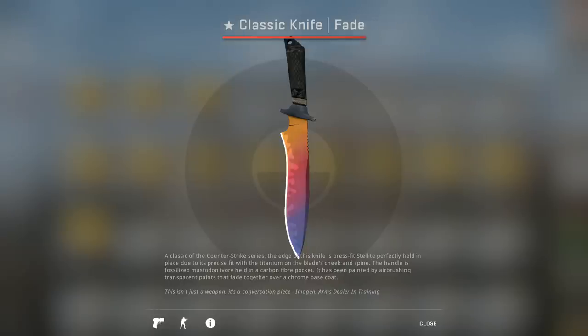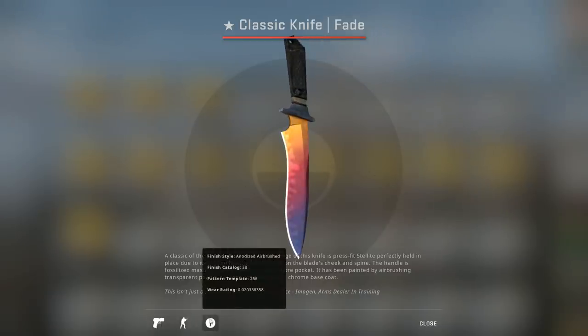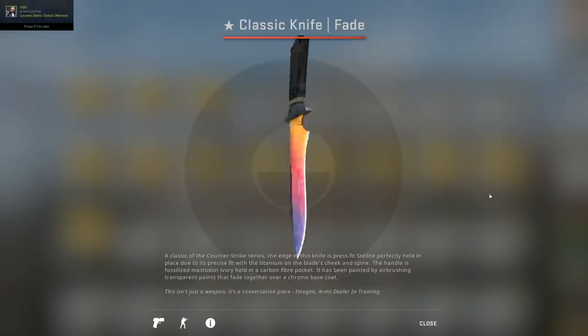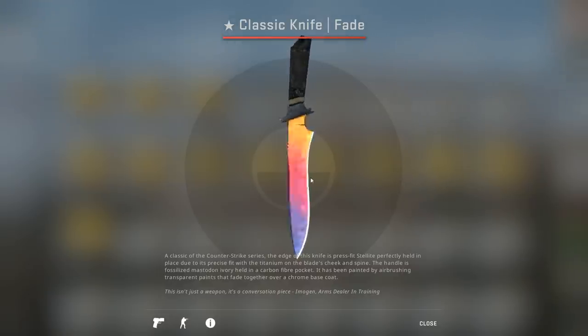Hey guys, it's Trill again. Haven't uploaded in six months and now I upload two videos in like two hours. I went to the community market just now to check how many classic knives have been unboxed already, and this is one of them — the Classic Knife Fade, which sells for close to 900 dollars, about 800 euros. I saw that the prices of those cases dropped down to five dollars, whereas I opened them for 13 or so in the beginning.